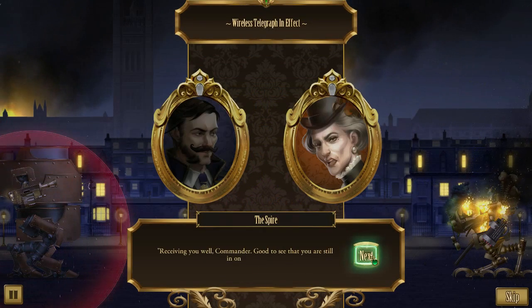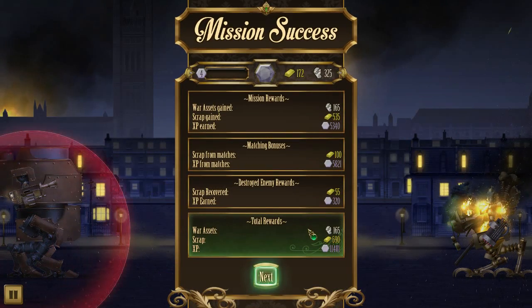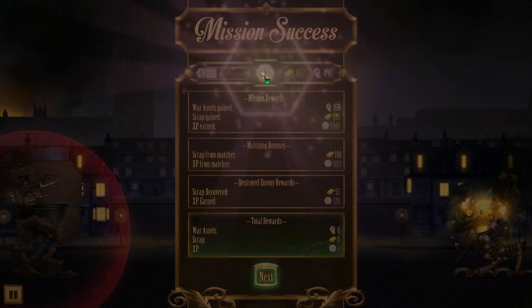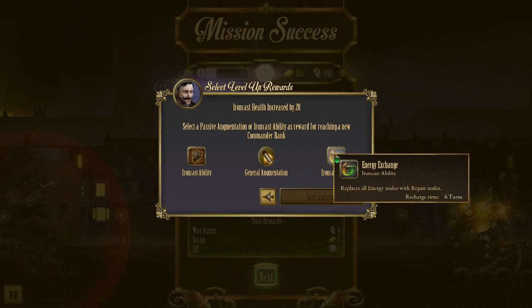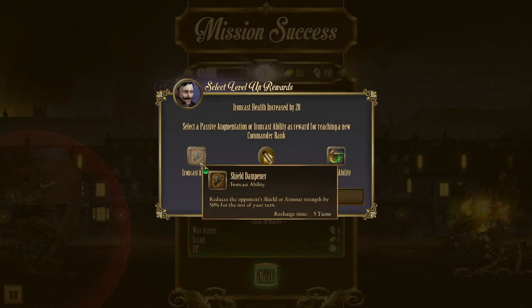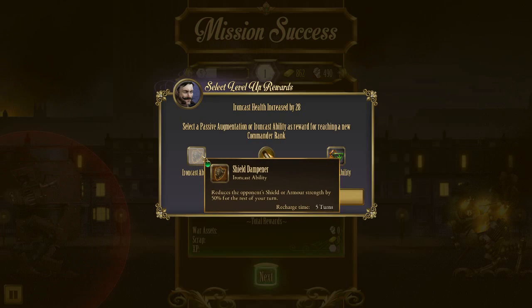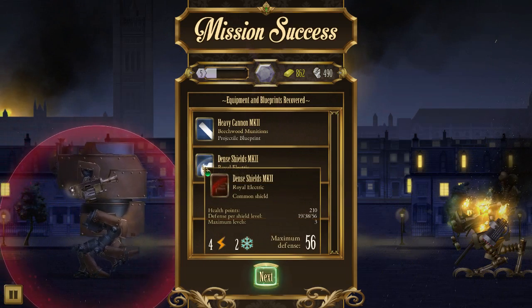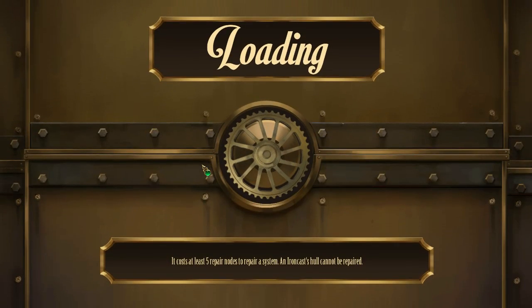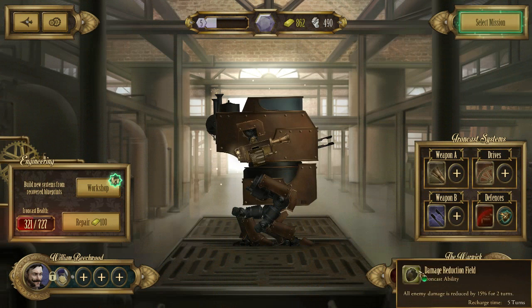Come in, Spire. Receiving you well, Commander. Good to see you still in one piece. The threat has been neutralized. I shall return to the hangar and wait for further orders. We hopefully will level from this. Got quite a bit of manpower so far, honestly. We're doing quite well. Oh hello, we upgraded. There's a 10% chance — that's amazing. That's a general augmentation — that's awesome. Reduce the opponent's shield or armour strength by 50% — hell yes. That'll be my last ability spot. We have better shields — we can't really afford it though at the moment. But it means we have something to upgrade later. That is a really nice combo of shields.